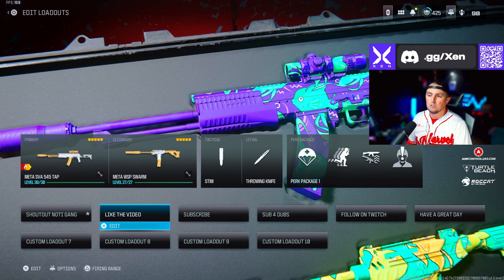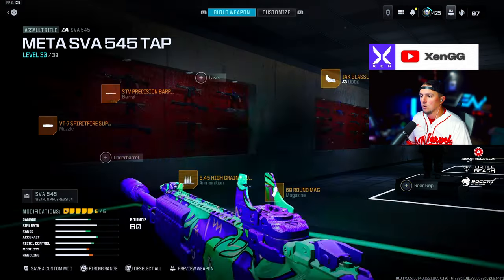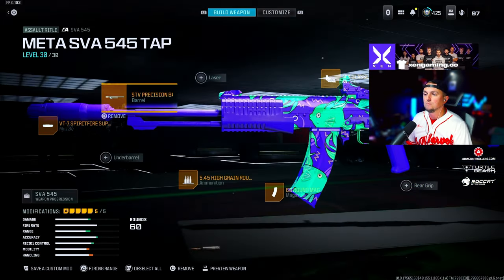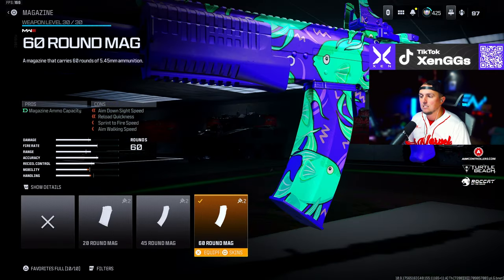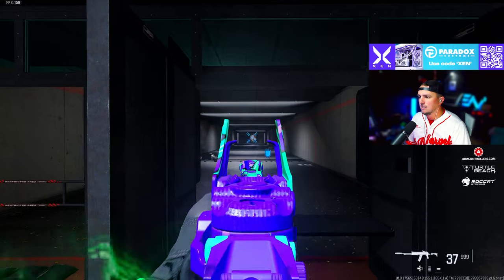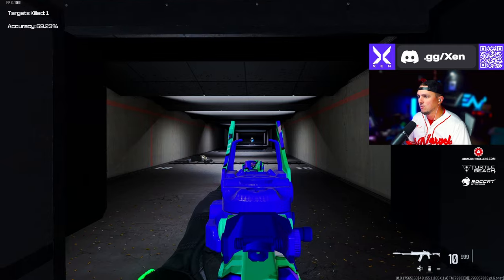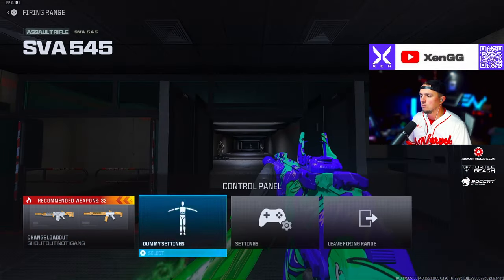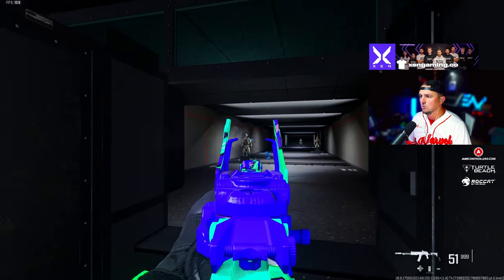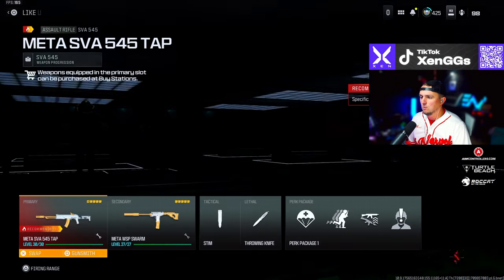For the second set of loadouts, we're going with the SVA 545 — you can run this in burst or full auto, completely up to you. If you go full auto, I recommend the Jack Glassless optic. We're going with the VT7 Spirit Fire Suppressor or the Zimmon 35, the Precision Barrel, High Grain Rounds, and the 60 round mag. In burst mode it has no recoil and kills super fast. Full auto still beams at mid-range but is harder to control at longer ranges — I recommend burst over auto.